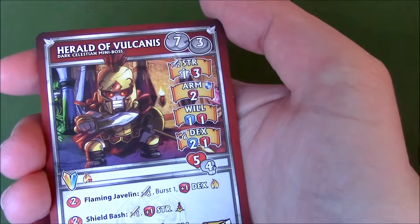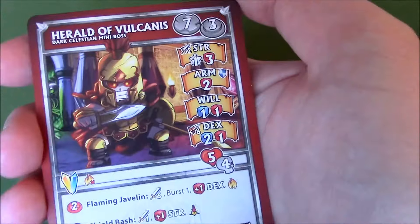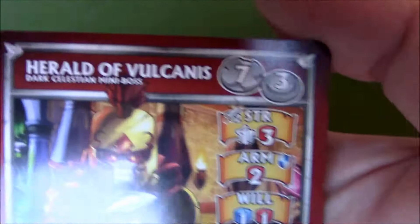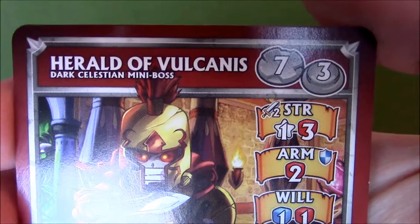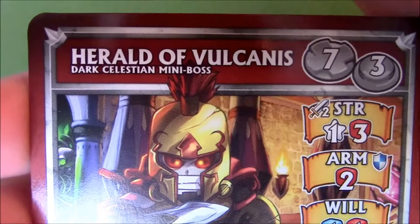Welcome everyone to a Super Dungeon Explore video. I'm going to go through the Herald of Volcanus little expansion. Let's begin with the arcade and classic modes. This is the Herald of Volcanus mini-boss — the Dark Celestian mini-boss.